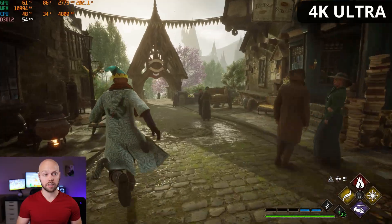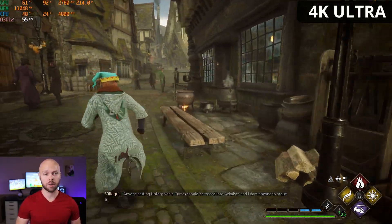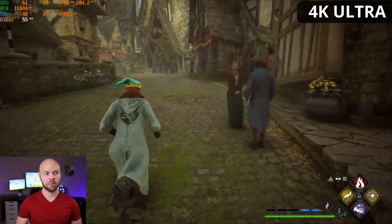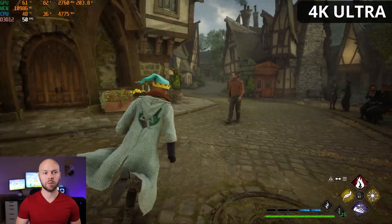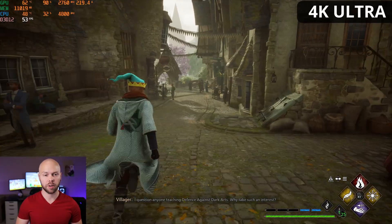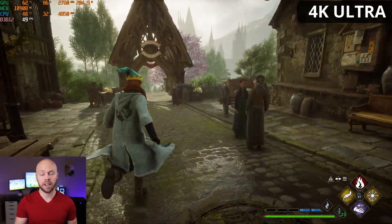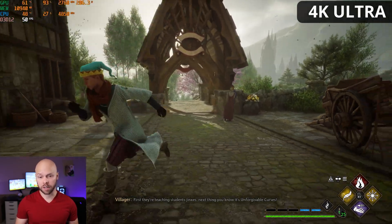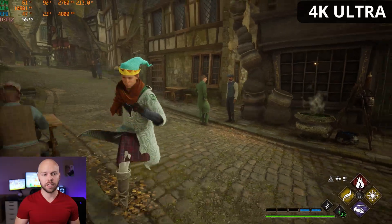Running around in Hogsmeade you can see we're below 60 FPS. The CPU temp is only at 48°C, which is really good, and the GPU temp is at 60-62°C, also really good. I have stats up for VRAM and power usage as well. We're not able to hit 60 FPS natively in Hogsmeade at 4K without any type of upscaling.